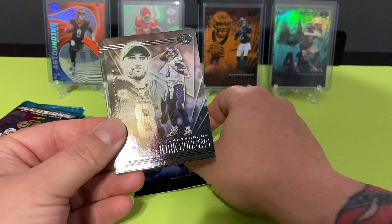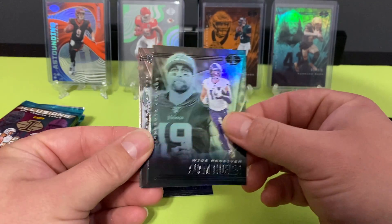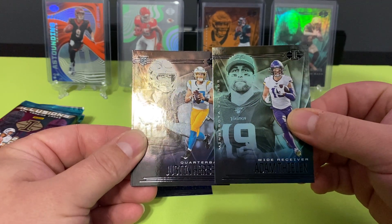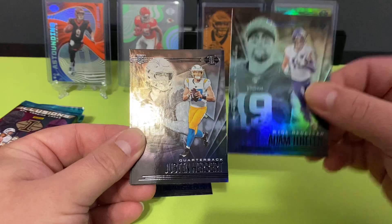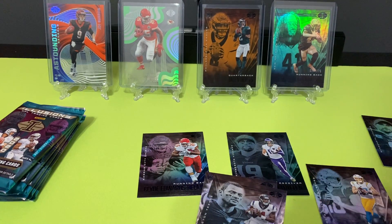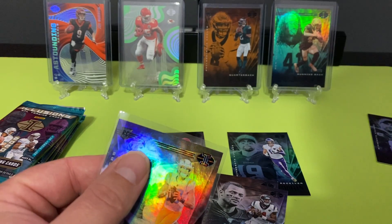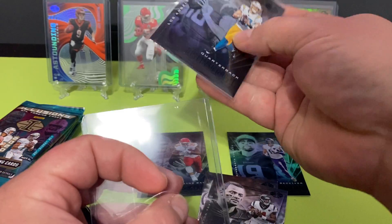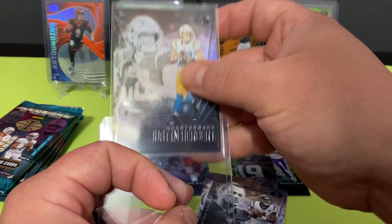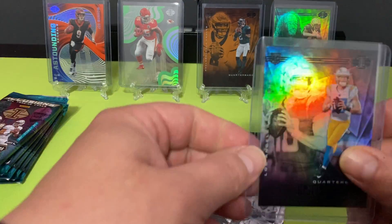Edward Zolaire, Kirk Cousins base, Adam Thielen — I think that Adam Thielen's green. Hmm, yes it is green. Little Justin Herbert, which I'm going to go ahead and sleeve up real quick. Justin gets a little sleeve and a top loader. I wasn't very prepared. And honestly, I'll top load Edward Zolaire too.